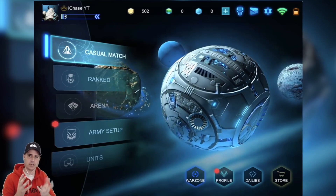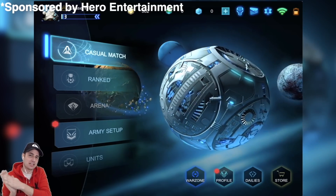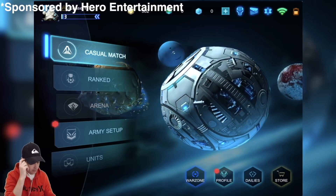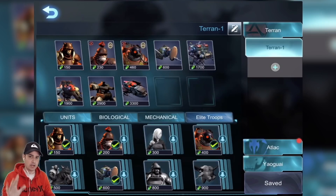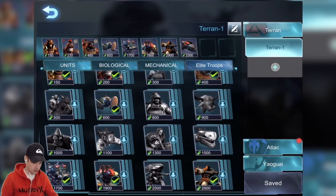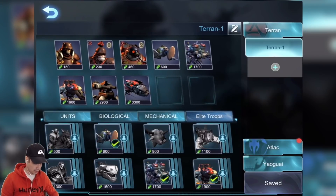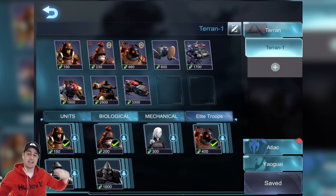Welcome back. Today I'm playing a new game on the channel called Art of War: Red Tides. It originally came out on PC for Steam and it's now on mobile — kind of different. You have casual matches, ranked matches, 1v1 or 3v3. There are three armies: I only have two unlocked right now — Terran, Atlik, and I think you say Yagua or something. Under each army or race you have all these different units — air, ground, defensive, mechanical — and you just go against the enemy and smash it up.